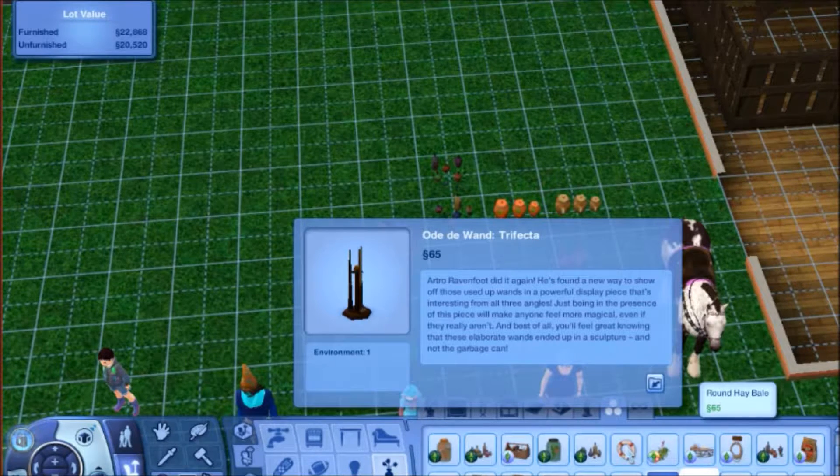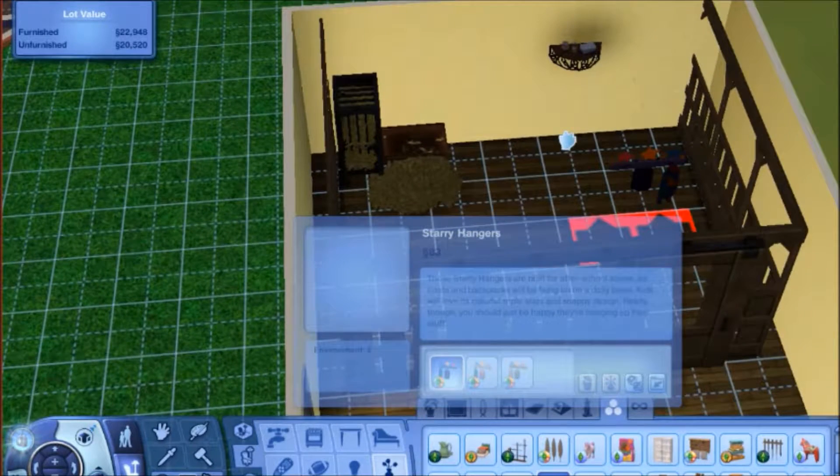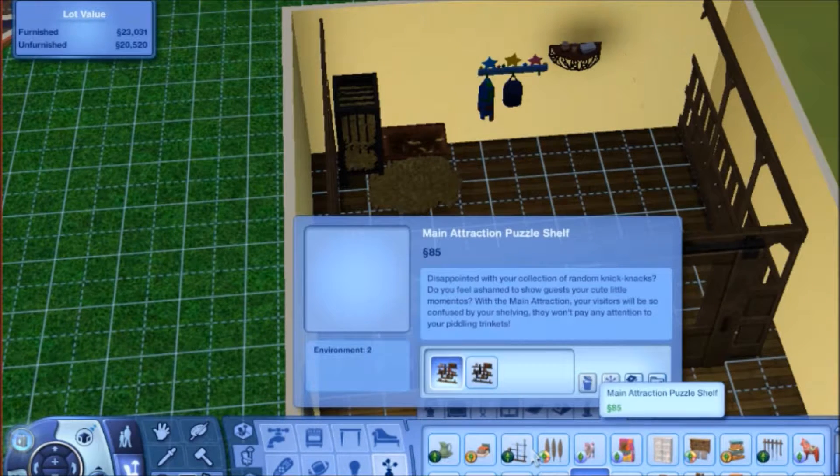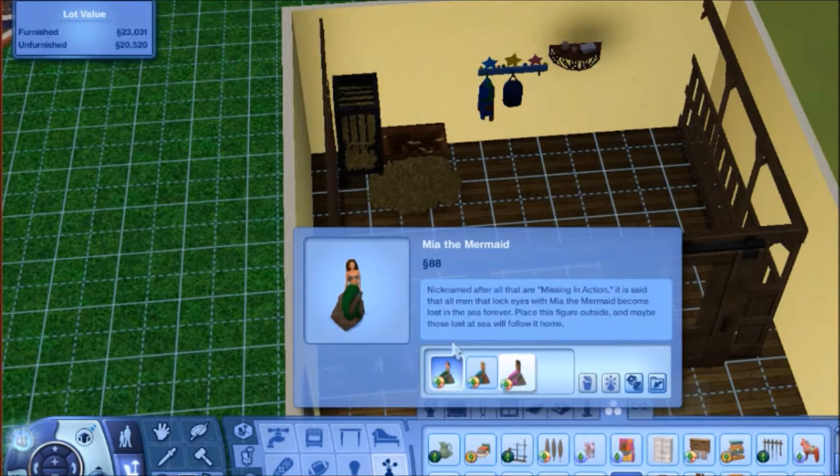Oh yeah, the backpack thing. I always thought this item was really cute. I'm a sucker for primary colors like that. These aren't gonna stay in the stable — I'm just putting all the wall stuff in here. I'm trying not to swear, so forgive me if I slip up from time to time.